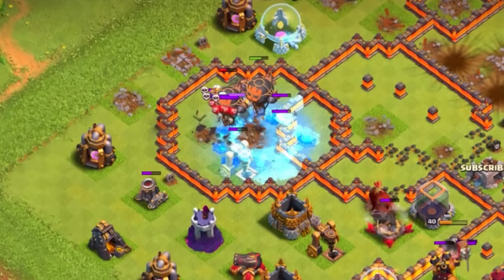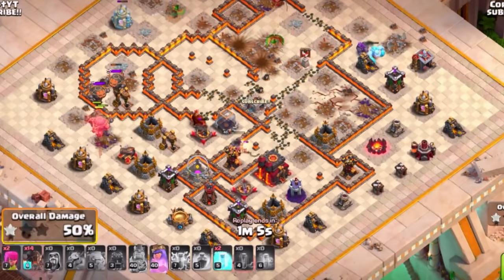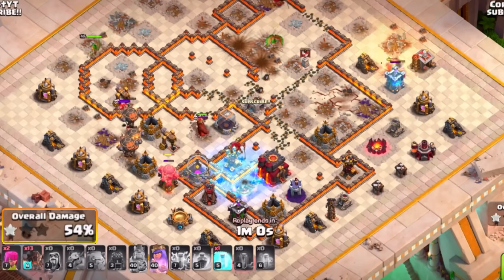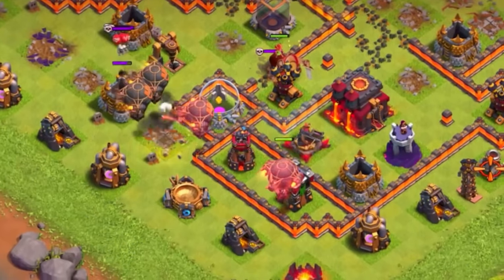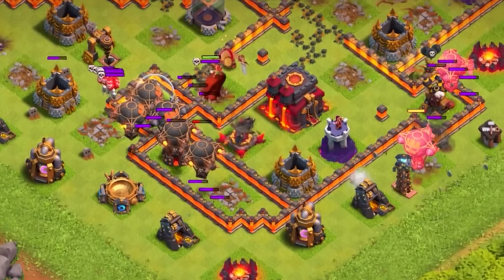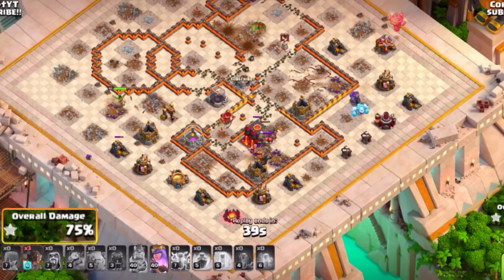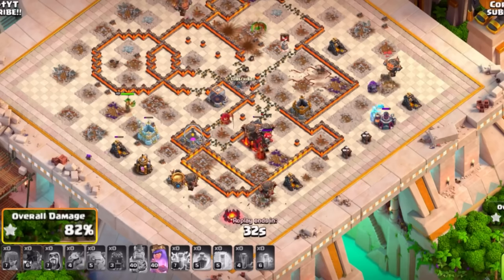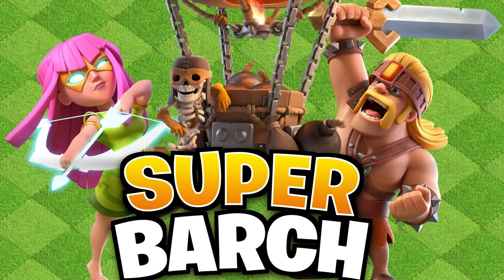Your heroes should be able to help clean up the base and get amazing value. Use rocket loons and freeze spells to clear through key defenses, especially air defenses. As long as you have enough cleanup — maybe even saving some rocket loons for cleanup — you can very easily three-star with rocket loons at tunnel 10 instead of using a traditional zap lalo.